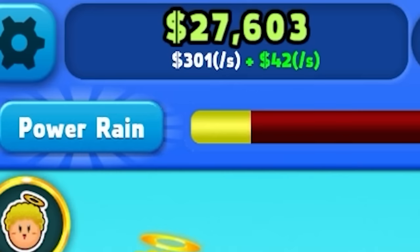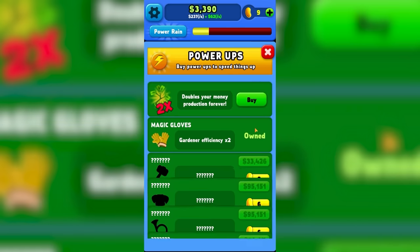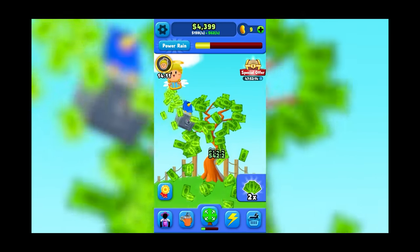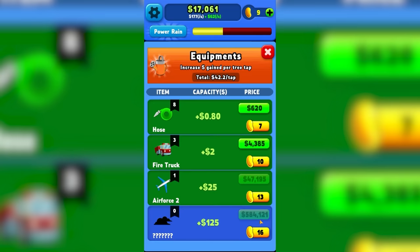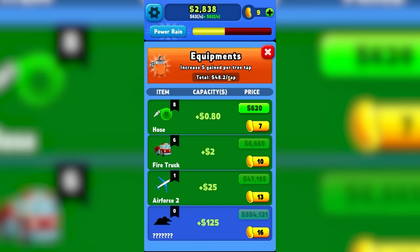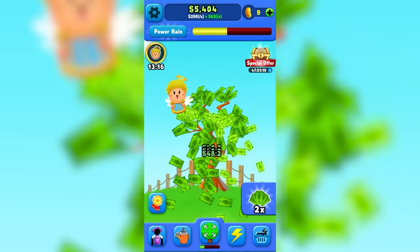We're up to $340 a second if I just keep clicking away, which is enough for the $26,000 upgrade — gardener efficiency times two. Those good old gardeners just don't stop. The next upgrade here is going to be $584,000, it's going to take a little while to get there. But for now I'll increase my fire truck army, because notice we're getting $48.20 per click — a long way from where we started at $0.10.